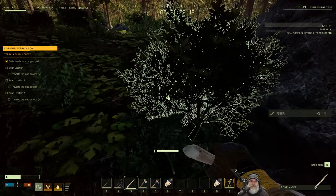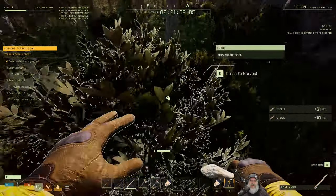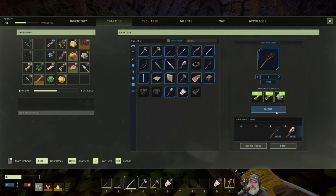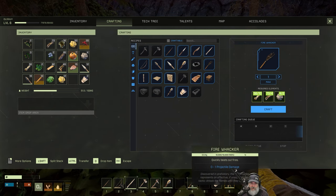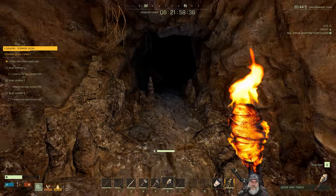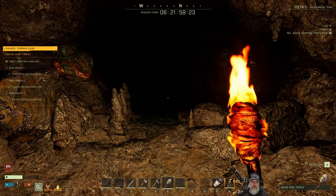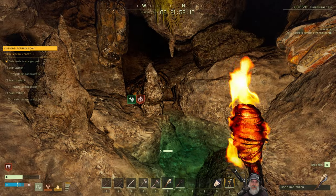We'll make one of these torches, so we need some fiber and sticks. I don't believe there's anything in the cave we can catch on fire, but could be wrong about that. Let's make the torch. We should also probably make a fire whacker thing too - it's a good idea to have one of those on hand if we're going to have a torch. We'll put the extra bandages there. We'll put the torch in slot six and the fire whacker in slot seven. Let's try this again. So I think that's copper. That's coal, maybe? That might be iron. There's a decent amount of resources in here and water too, for that matter.